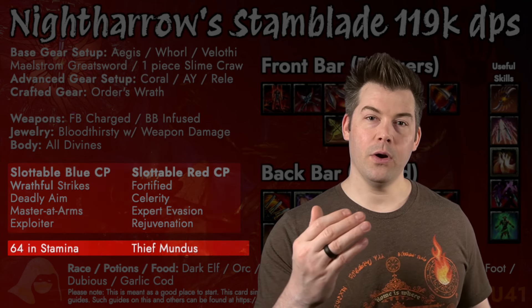For attributes, put all 64 points into Stamina since this is a Stamina build. Having more max resources gives you more effective weapon and spell damage and actually increases your damage output. With the hybrid meta, the game picks the highest of your Stamina or Magicka, so you want to stack absolutely as much as you can of one resource. For Mundus, we go with the Thief Mundus to increase our critical strike chance and maximize damage.